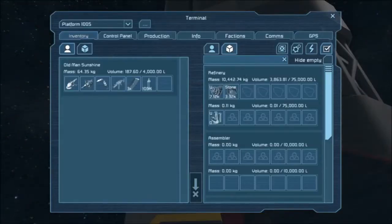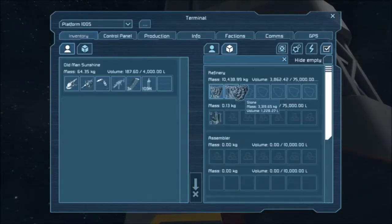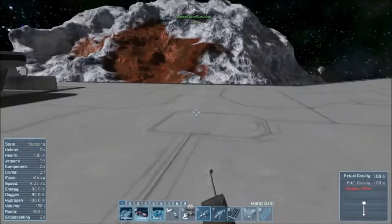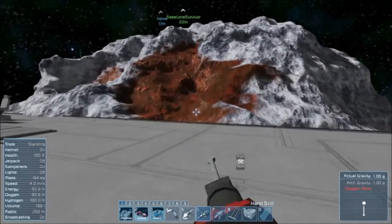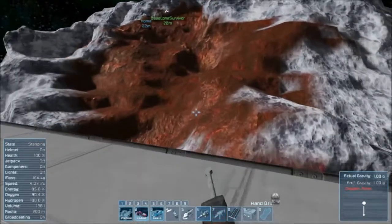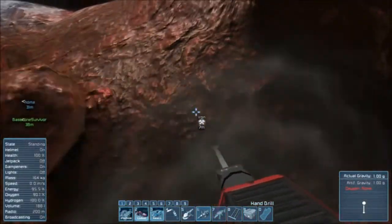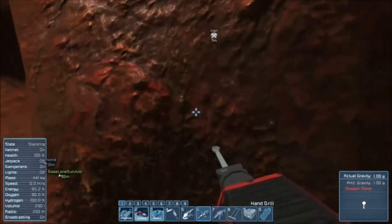Now that that's done, let's move the uranium over and continue processing. We've got 150 kilograms of gravel. Since the iron is just sitting right here and we have gravity to assist us, let's go ahead and drill some. I'll hold F so I can collect some while I'm drilling.